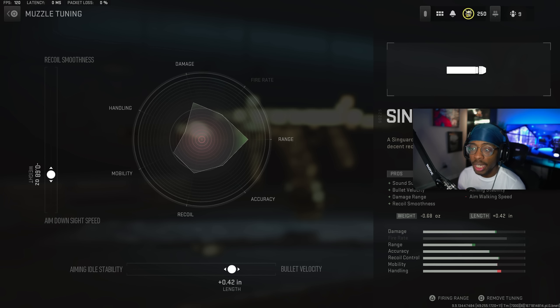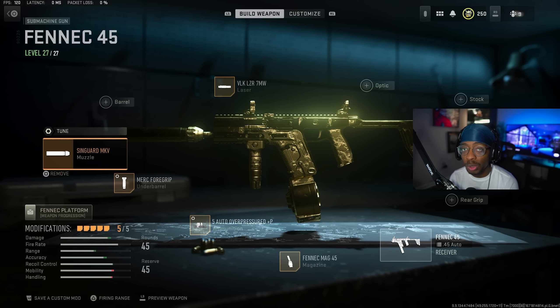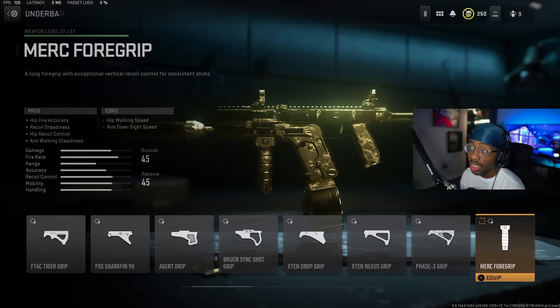For the tuning, we have it down to ADS speed at negative 0.68 and then bullet velocity at plus 0.42. Trust me, you guys definitely want to run that tuning — absolutely crazy. That's the best muzzle.